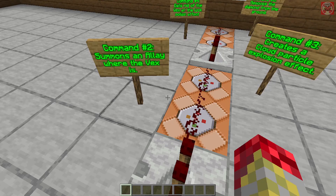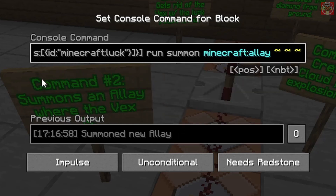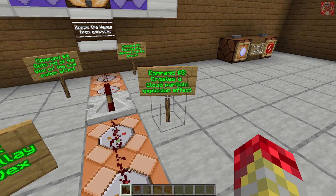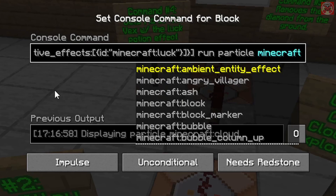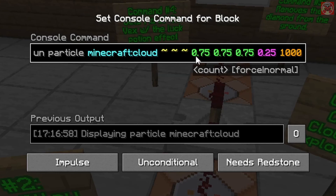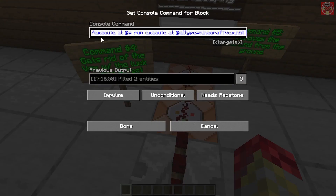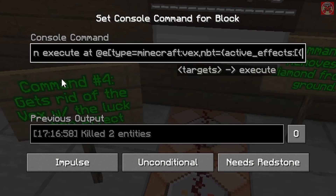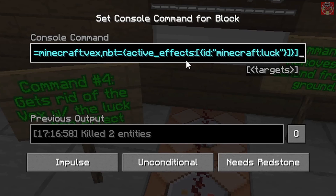This command summons an Allay where the Vex is — same first bit as the last one, except with the summon Allay portion at the end. The next command creates a cloud particle explosion effect: run particle minecraft:cloud, three tildes, 0.75 three times, 0.25, then 1000 at the end. After that, this command gets rid of the Vex that has the Luck potion effect — it's a kill command targeting @e type equals vex with the potion effect of luck.